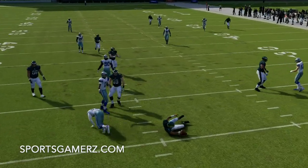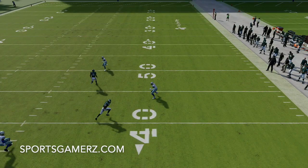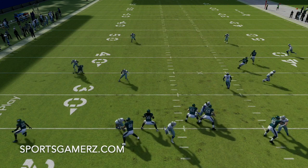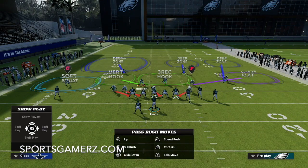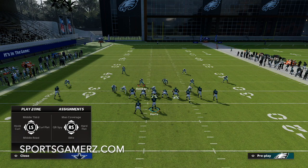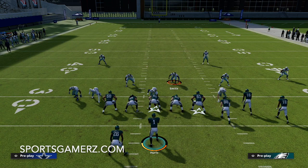You can see there I get a gap pressure from my d-lineman and they don't have time to get anything off. Even if they did, the flat is guarded well enough, the corner in the deep zone is waiting on that corner out, and my safety is deep — so I just have to defend over the middle myself with help from a hook zone. You can also adjust the hook zone defender: man him up, put him in a hard flat, or various other coverage tweaks depending on what you're facing.